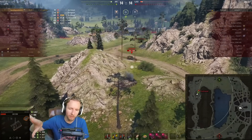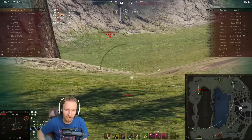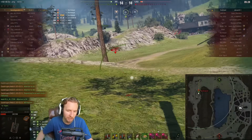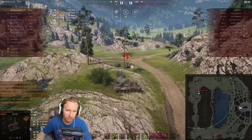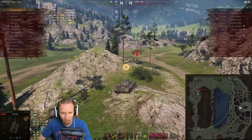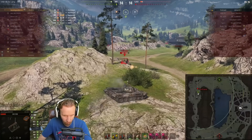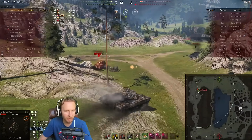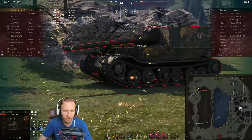We've destroyed half of the enemy team, and it's a duel with 241 hit points versus 1,212 to see if we can pick up a Radley Walters. I'm luring the Ferdinand into a position where I can flank him. The ground resistances on Lakeville are awful, and this vehicle has not-so-good soft ground resistances, but with speed mode and off-road driving skills I should still be able to outmaneuver a Ferdinand. I'm looking for a heat round — one of the good things about this tank is 270mm of HEAT pen. I have to bait him into awful ground resistances, and I see an opening. I can make that.